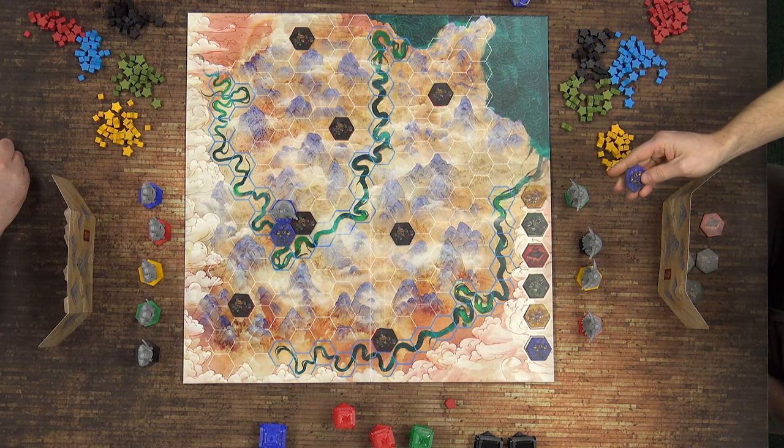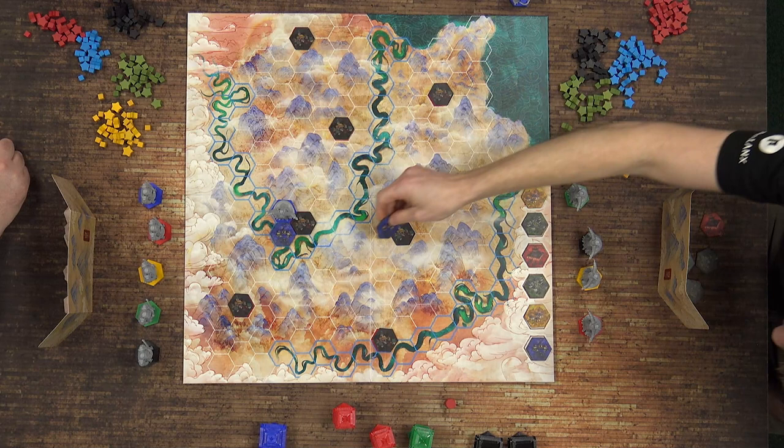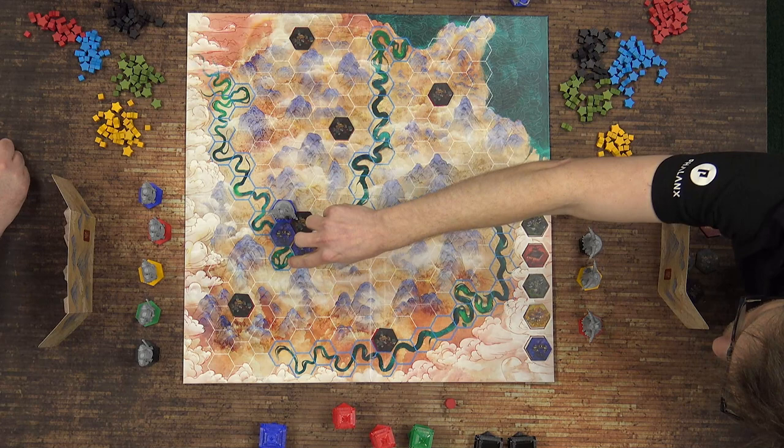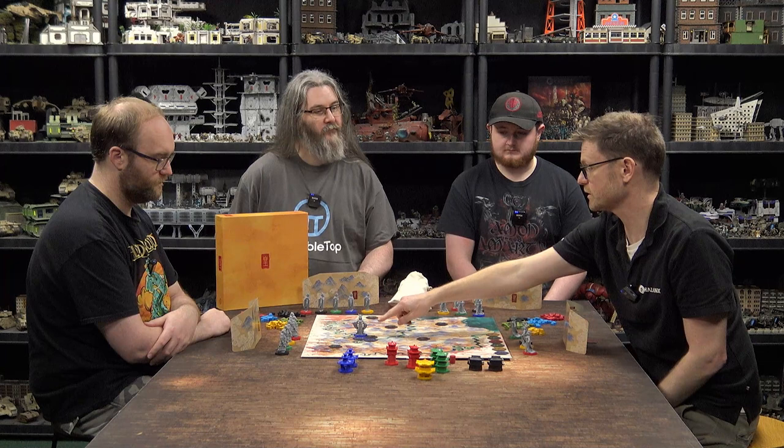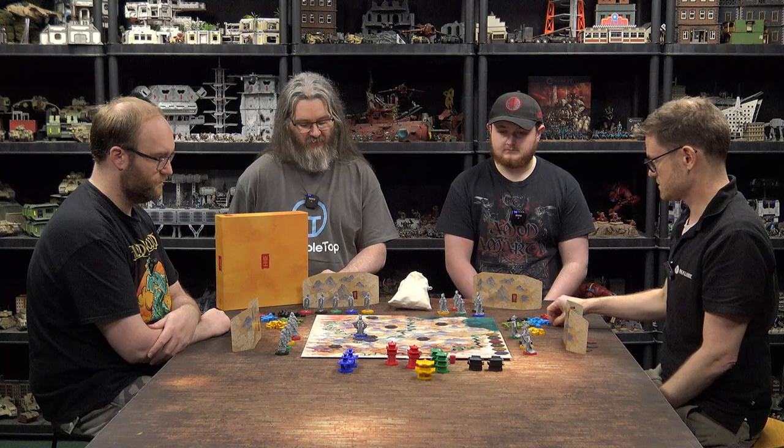I'll place another blue tile there. What I'm trying to do is get a third blue tile down to allow me to build a pagoda. Because I have a blue leader and I'm placing blue tiles, I get two blue victory points. I take those behind the board, refill my hand of tiles up to six, and pass over to John.